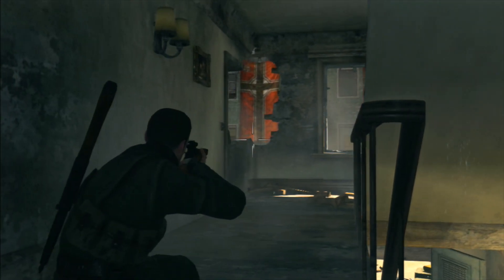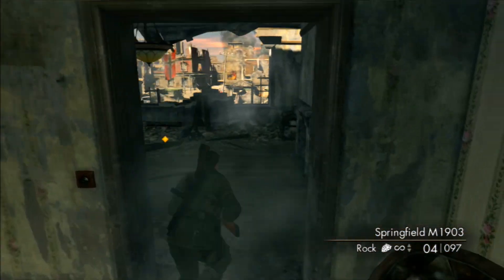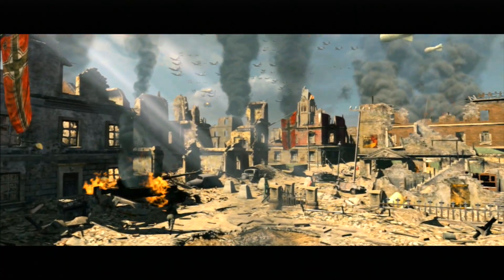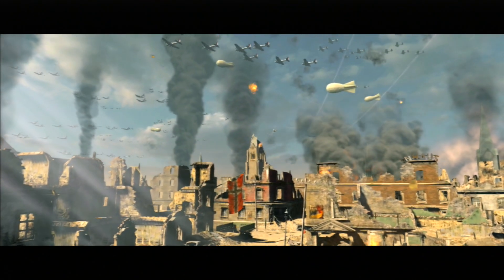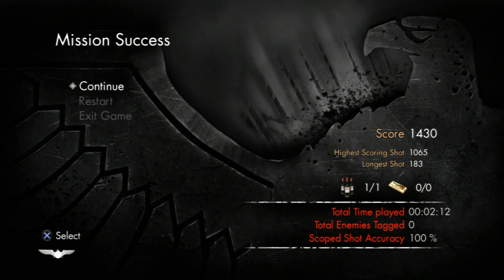Here we are aiming down the sights. To kill this guy, it might take two shots, it might take one — just shoot for the gut and you'll get him. We're making a run for it. I got shot, so I wasn't going to get the Hide and Hope trophy anyway. But I did get 100% accuracy with my rifle. Which means we are going to get that other silver trophy — Make Every Bullet Count — and we will be getting our Platinum as well.